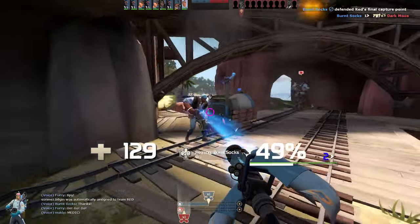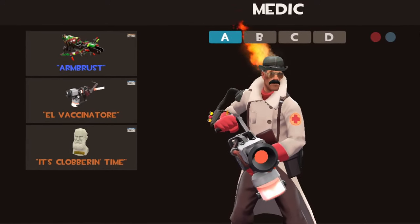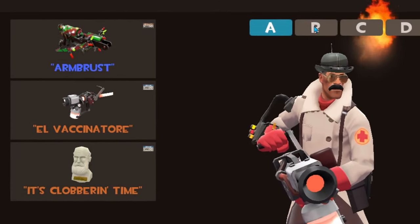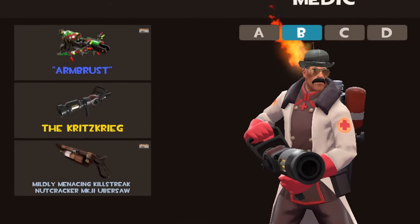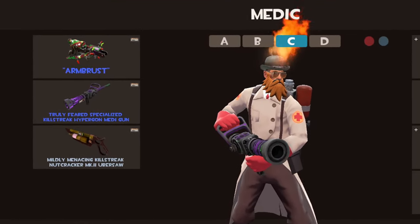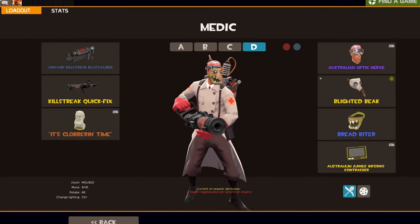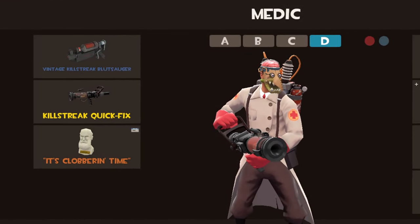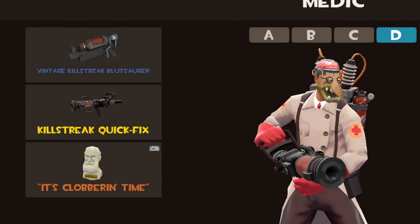These are my loadout recommendations — you can use them as inspiration if you like. First up is the Vaccinator, a loadout for many situations, especially for turning around a game that is almost lost. The second is the Kritzkrieg, which I only use on maps where it works and if there are good teammates available. The third is stock medigun, which is just insane with the Ubersaw. Use the crossbow for very low HP teammates and to still do some heals when you retreat. The last loadout is battle medic, which works well with the Quick Fix.